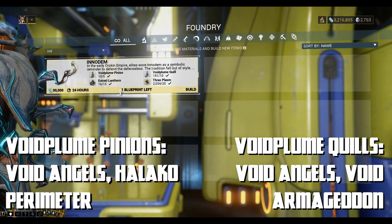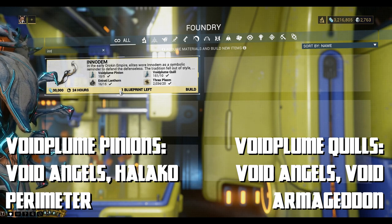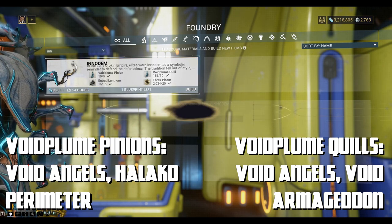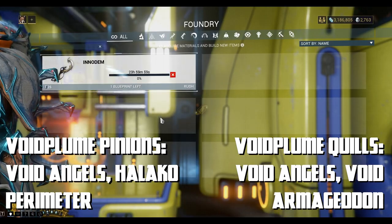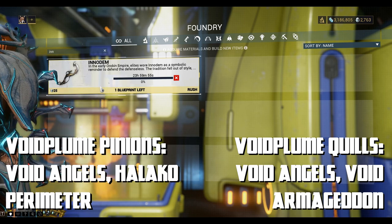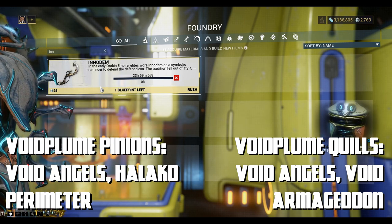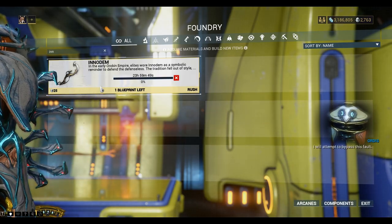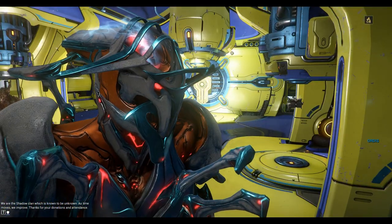If you need Void Plume Pinions, you can get them from Void Angels at Halako Perimeter. If you need Void Plume Quills, you can get them from Void Armageddon. I've got plenty of those so I didn't show that part. It takes 24 hours to build — and that's the end of the episode, guys. Thanks for watching, we'll see you next time. Bye for now!